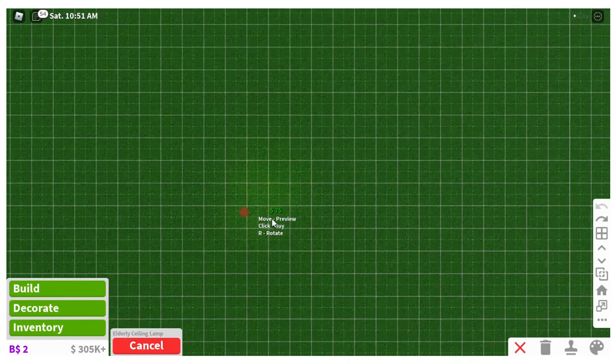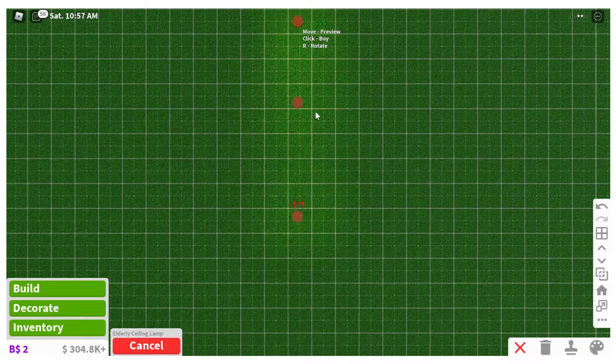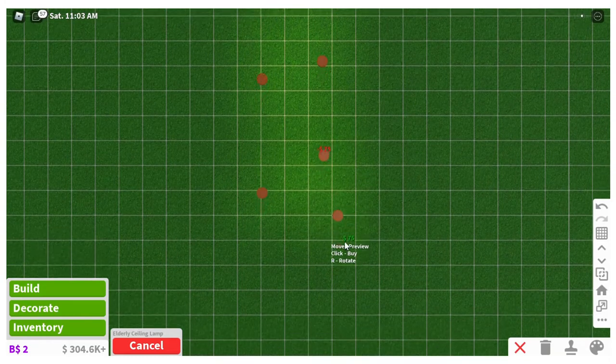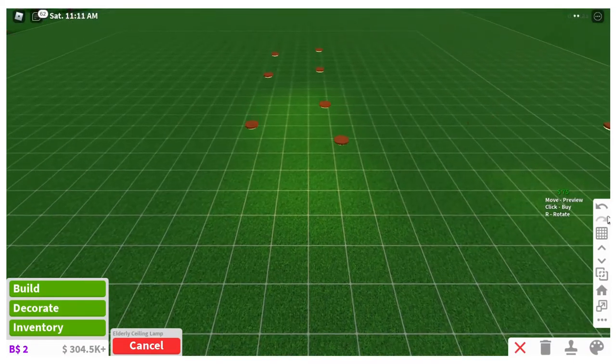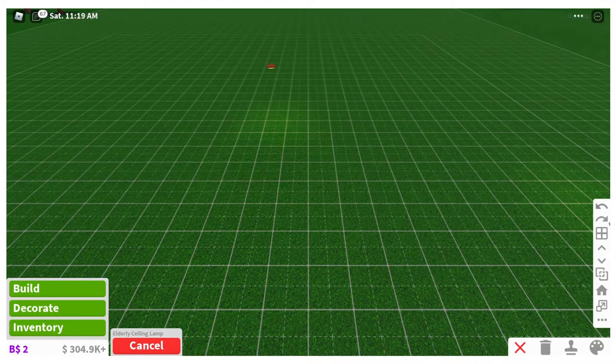Let's grab a pot light and go into bird's eye view. In large grid you can see it's a lot easier to place them in a nice line, whereas in the tiny grid you basically have to guess where center line is. After a while it's a disaster — it looks gross and messy, and it's one of my absolute pet peeves. Make sure when you place ceiling lights you're in the large grid — that's your first lesson on building.